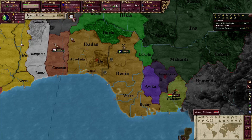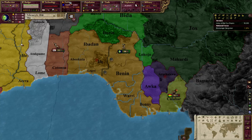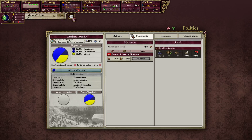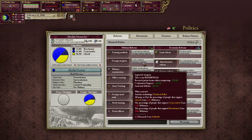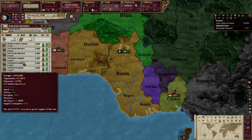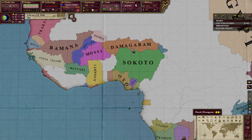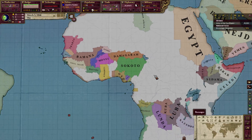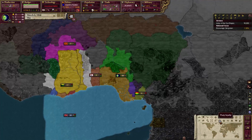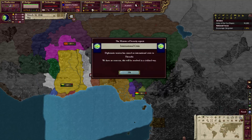Let's go to speed 3 while we wait for research points to accumulate so we can get flintlock rifles, which will be a major change for my army. With all the money I'm getting, I'll possibly be able to convert all of these troops into regulars, making my army very competent. I'll probably be able to overpower anyone in Africa, since almost none of them have any research done at all.